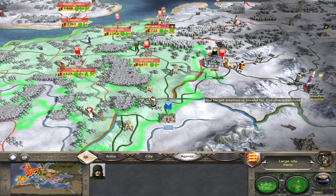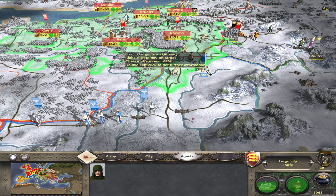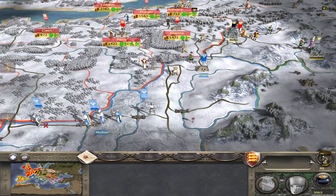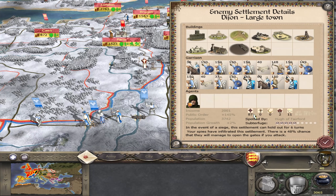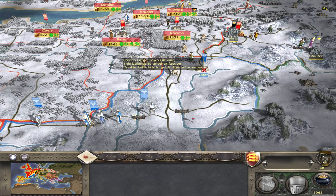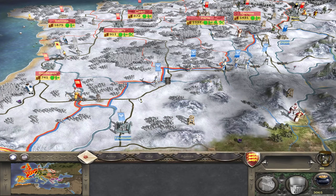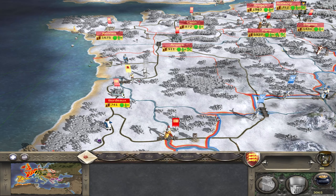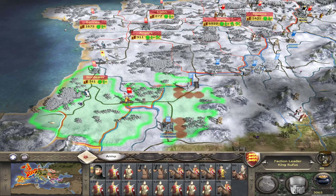I might be able to try and get him into one of these castles - get him into Dijon. He actually leveled up from that, twice, which is nice. You can see exactly what's going on in there. We have a rebel army that we are a bit wary of.